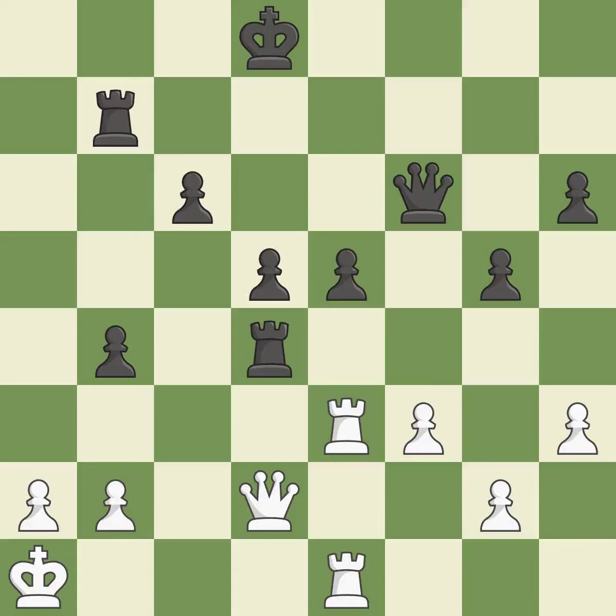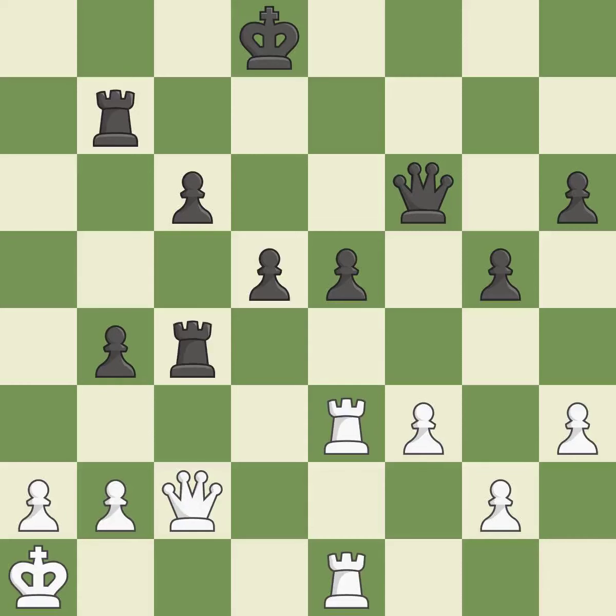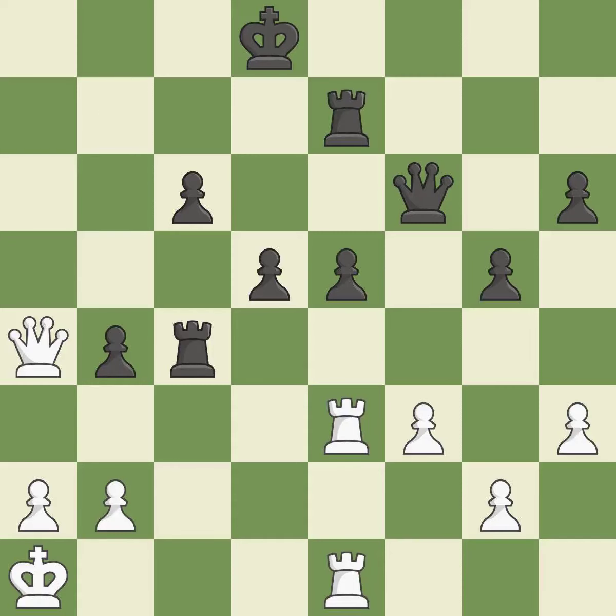This allows the opponent to win a tempo by threatening a queen — it is an inaccuracy. By posing a threat to a queen and compelling it to flee, this wins a tempo — it is ideal. This moves the queen to safety — it is excellent. This misses a chance to strengthen a weak pawn's defense — it is incorrect. This move puts the queen on a safer square — it is best. This defends a piece that is being attacked but is not well defended — it is quite good. That's fine — it is good.